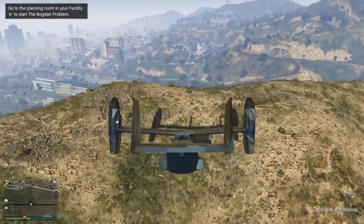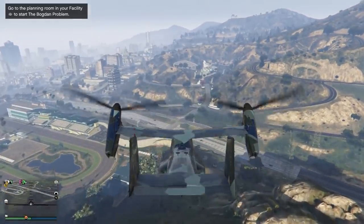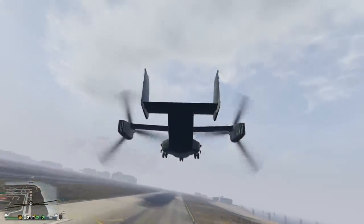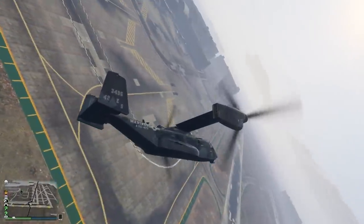Unlike the Tula, which is a very similar plane slash helicopter, the Avenger is only able to land in VTOL mode. Due to the size of the propellers, there isn't enough clearance for the landing gears to be able to touch the ground without damaging the propellers on the aircraft, so you'll have to keep that in mind to avoid an embarrassing crash.